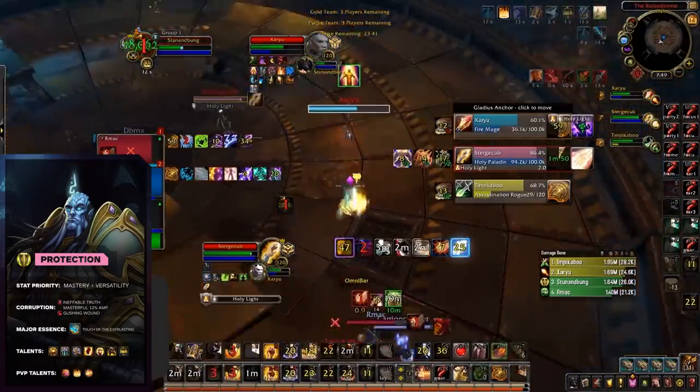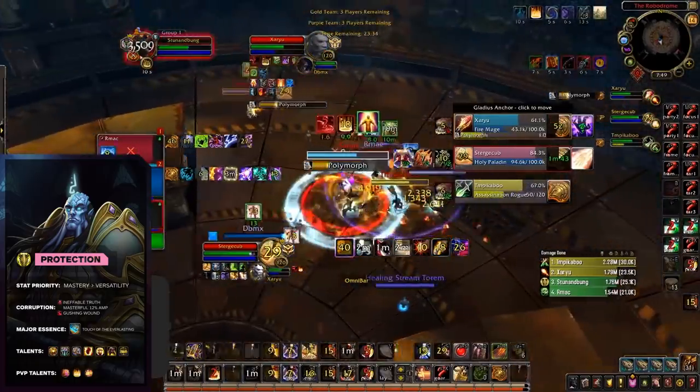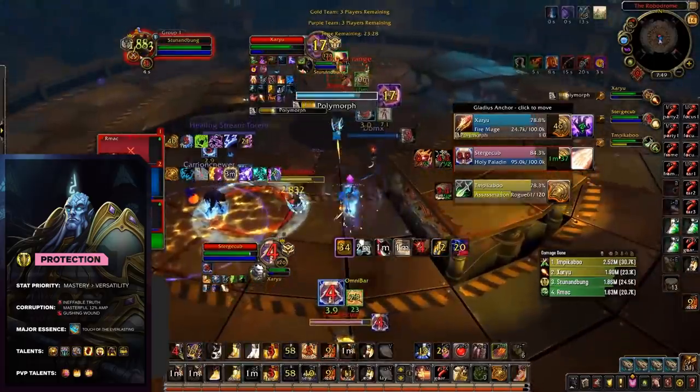Protection doubles up as an aggressive healer in 2v2 and works well with classes bringing high sustain like Demon Hunter or Death Knight, while also having some Rank 1 viable compositions in 3v3 when paired up with either a Demon Hunter, Windwalker, or Death Knight, and a Resto Shaman or Disc Priest healer.